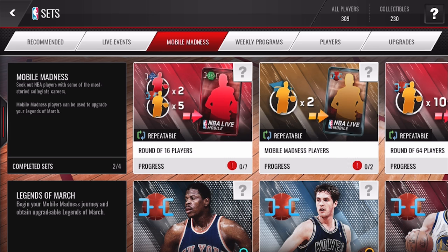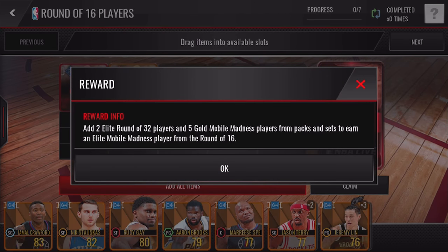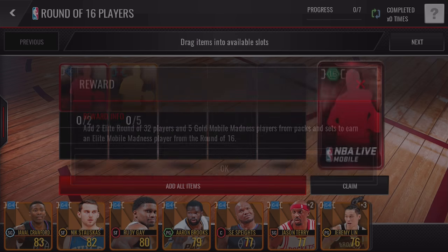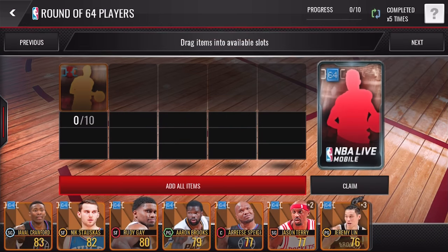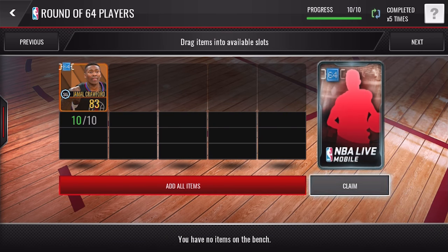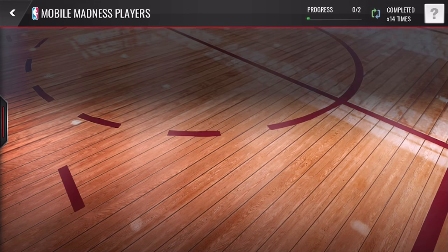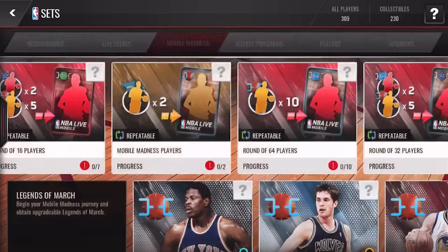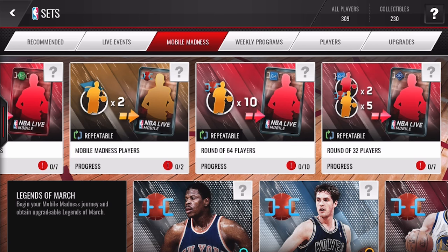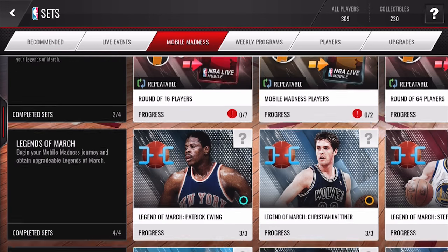You can get Round of 16 elites from sets. You need two elite Round of 32 players and gold Mobile Madness players. You can take 10 gold players and throw them in to get a Round of 64 elite, or use campus hero players to get gold Round of 64 players. You can then take the Round of 64 elites plus a couple golds and turn them into Round of 32 elites — so all of those upgrade paths are options.